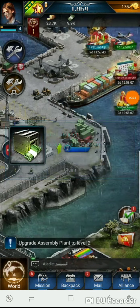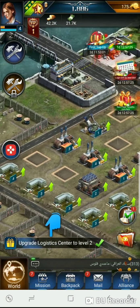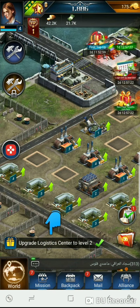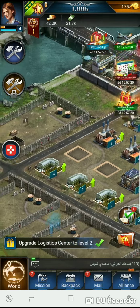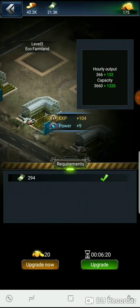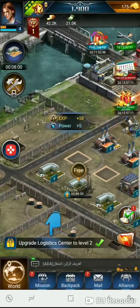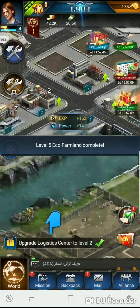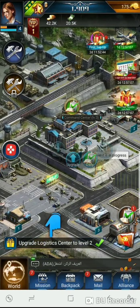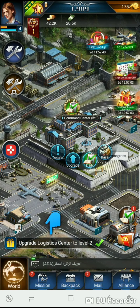I don't think this is one of them, but I've played one where my resource nodes were like four or five levels higher and I was like, how is that possible? Alright, looks like level five is the magic number — that's our command center. Let me see what level that is. Command center's level three — this is one of them!